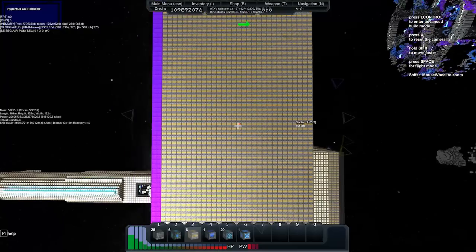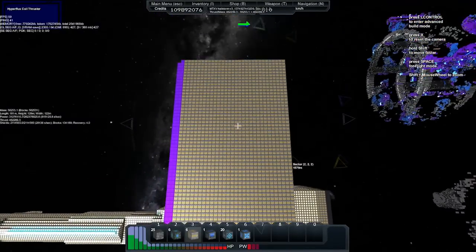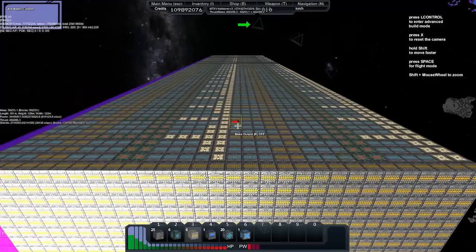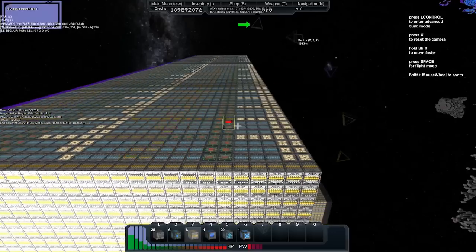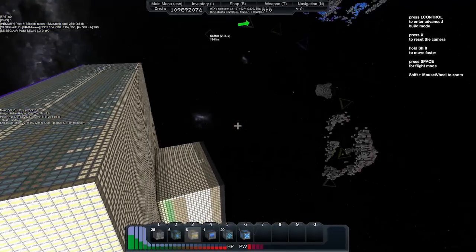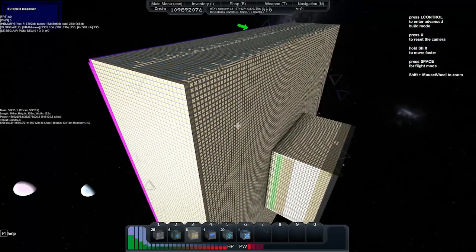This one only goes back for 6 or maybe 7 layers. Let's count: 1, 2, 3, 4, 5, 6 — it only goes forward 6. As soon as I did the 7th and 8th layers, it just killed the game. It was too big. I'm hoping I'm able to put hull over this, because otherwise it'll never get finished.